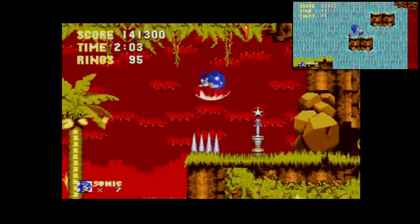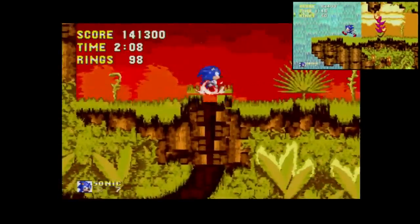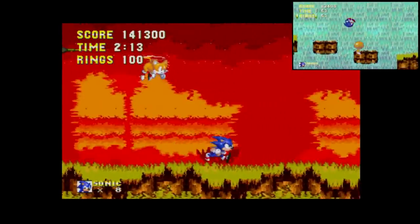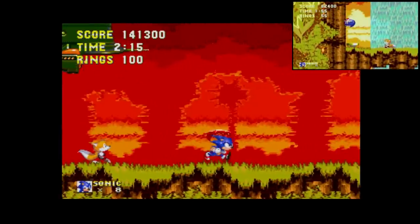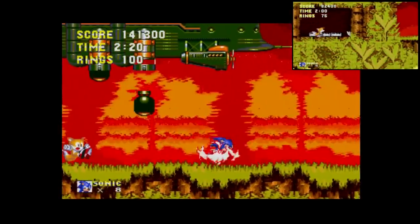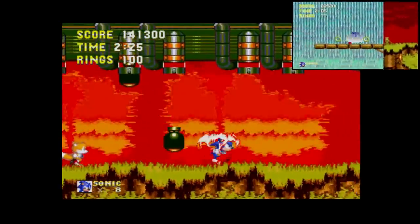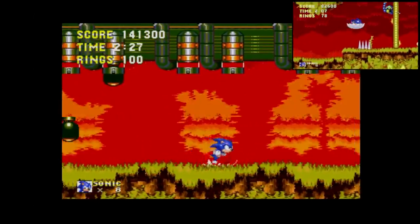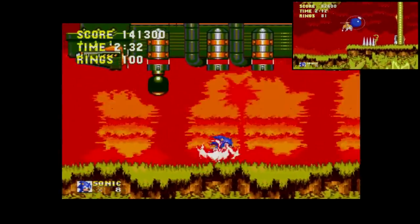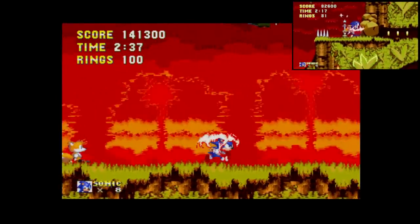That could've ended very badly. I specifically want the fire shield for the upcoming boss fight. I got an extra life — how helpful. And now we see — Eggman's getting bombed. You know, I'm surprised they had a lot of napalm bombings in a children's game. I love this franchise.